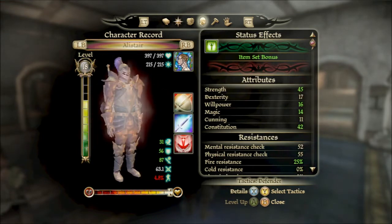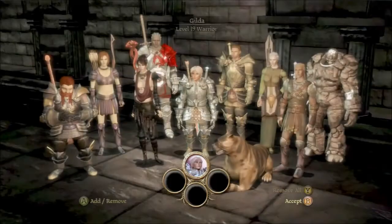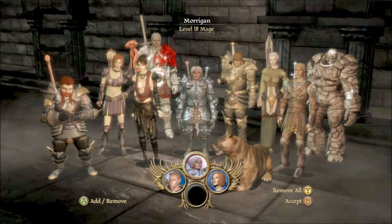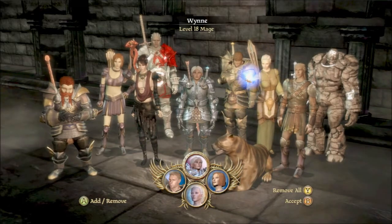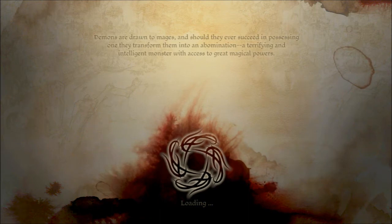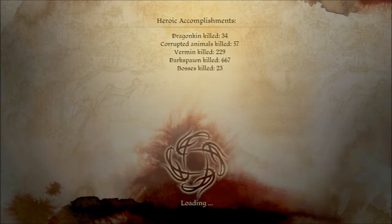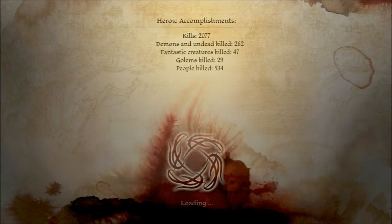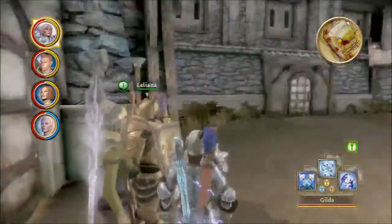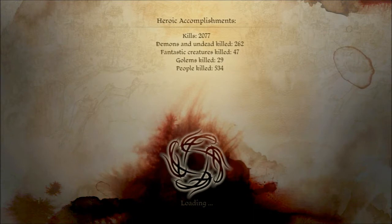I think everybody is properly outfitted, so with that in mind I believe we can move on. We are taking the usual suspects — Alistair, Leliana, and Wynne. But wait — I might actually have to leave Alistair behind on this one, because I just thought about what would happen if I took him along. I want to show you guys a very particular path — my favorite path. I'm going to have to go back in and reselect my party. I guess we won't be taking Alistair with us.